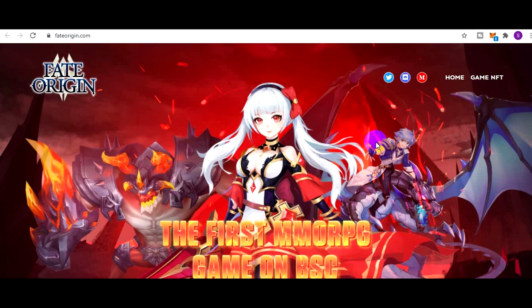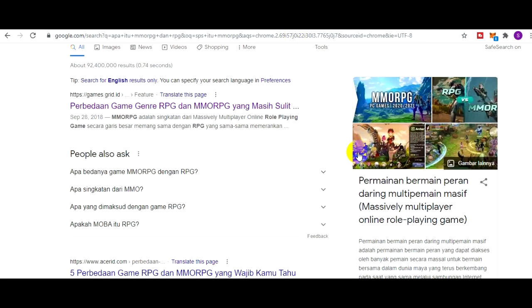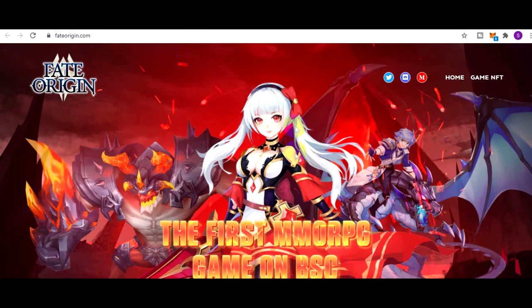Fate Origin ini adalah the first MMORPG game on DSC. Apa itu MMORPG? Massively Multiplayer Online Role Playing Game. Jadi intinya adalah permainan dilakukan oleh banyak orang yang bermain role. Kalau lebih gampangnya adalah permainan bermain peran online dengan multiplayer, dengan jumlah yang sangat banyak.